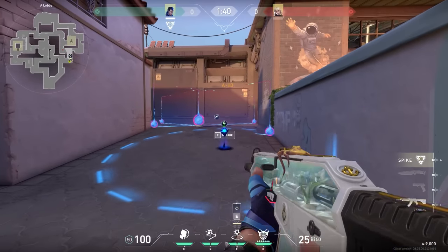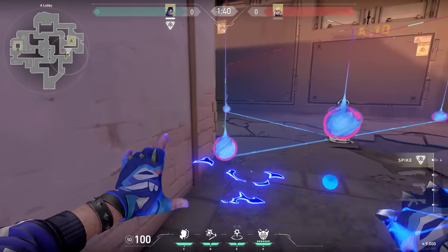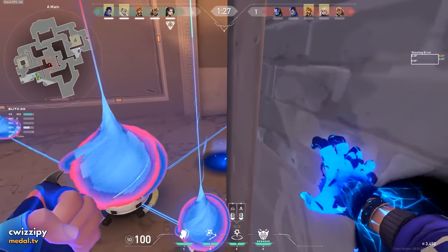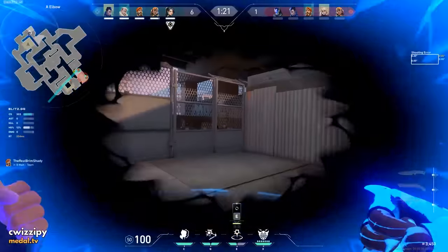Let's move on and talk about the Deadlock barrier. As most of us know, the Yoru gate crash — also known as his teleport — is not able to go through a Deadlock barrier; it will get stuck behind the wall. However, when an enemy Deadlock places the barrier down, there's almost always a small little gap at the edge of the barrier. So when you play Yoru and you see one of those gaps, use it to place your gate crash there anyway.